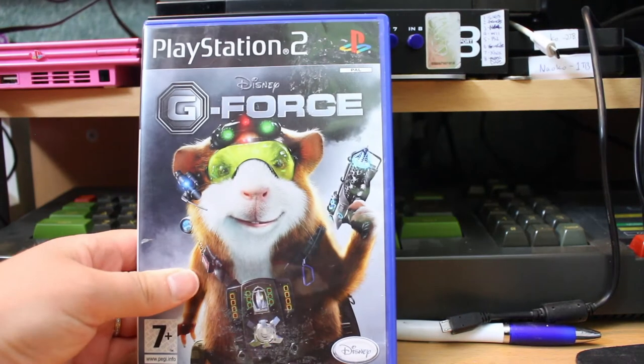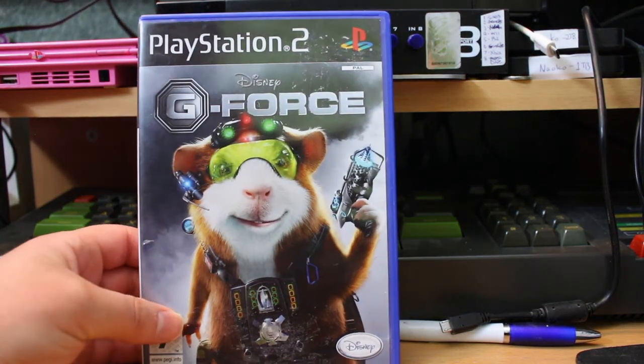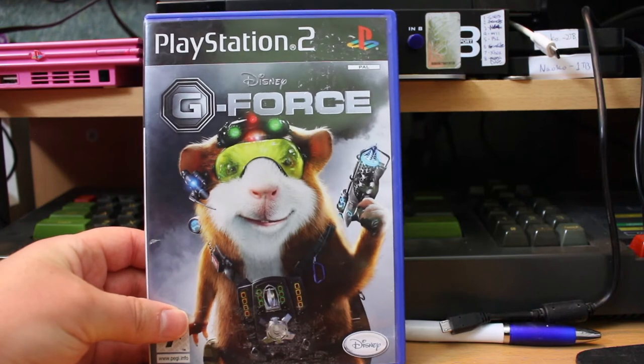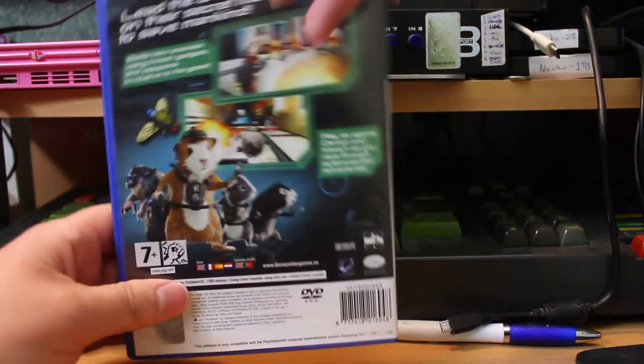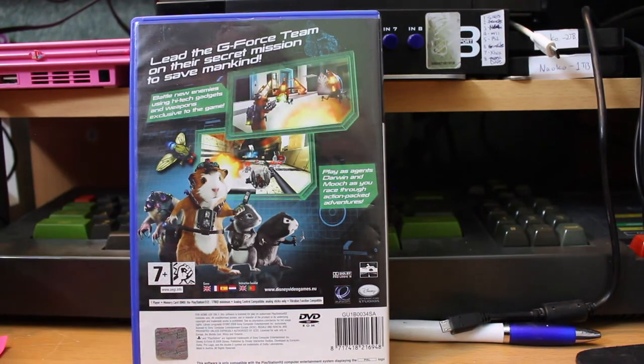What wasn't a disappointment though is Disney GeForce. Based on a film I've not seen, and actually I had a lot of fun with it — I was very surprised. It's a third-person 3D platform action-adventure game with a lot of morphing and changing with your gerbils, I think they are. It's really good fun. A definite hidden gem.